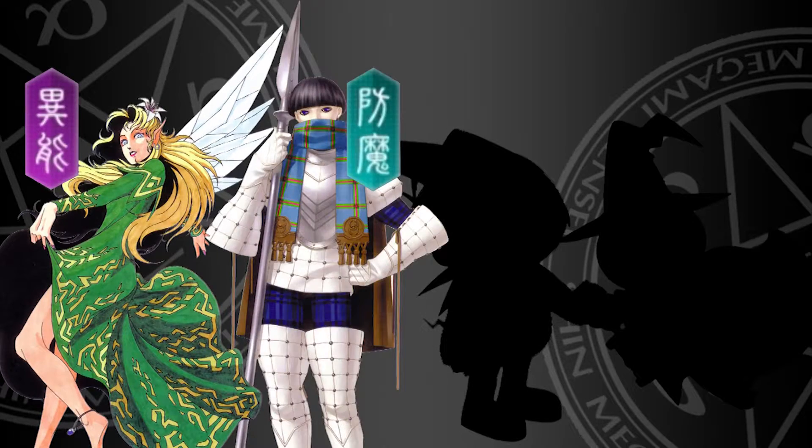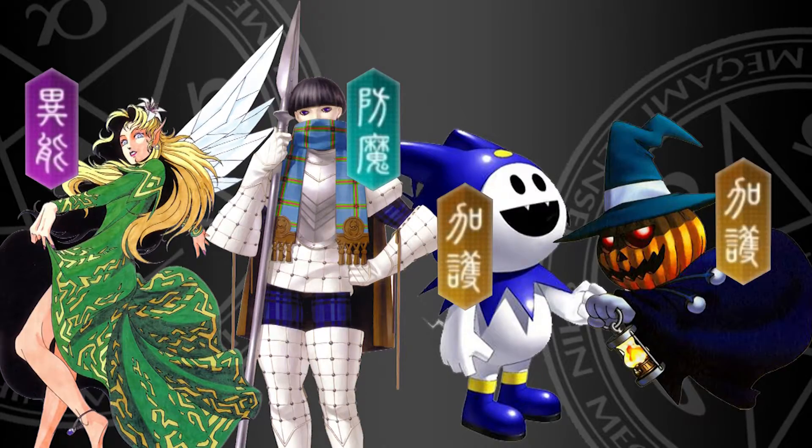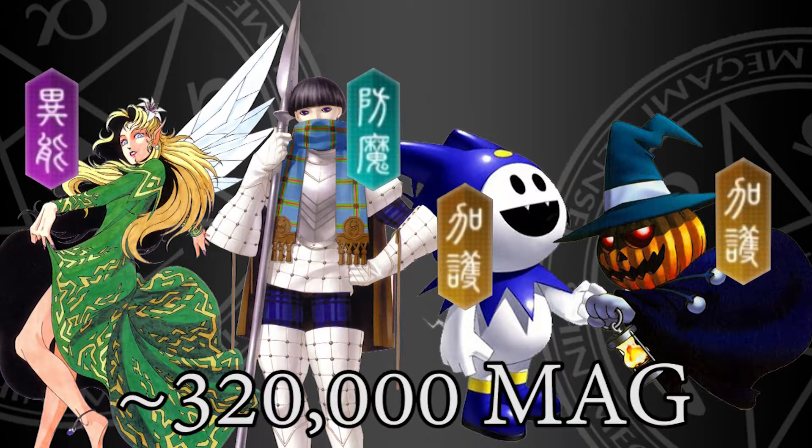The first recommended team consists of Purple Titania, Teal Setanta, Yellow Jack Frost, and Yellow Pyro Jack. The total investment for this team can be upwards of around 320,000 Mag.